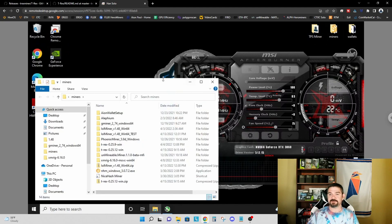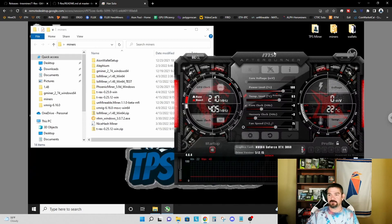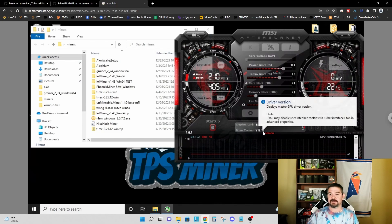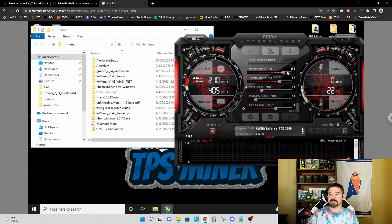Before starting, I want to point out that in MSI Afterburner you can see I'm using NVIDIA driver version 512.15. T-Rex does recommend you use a 512 version of the driver if you're mining in Windows, so make sure you've updated your drivers to a 512.x version.